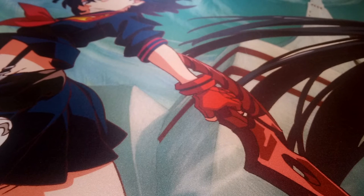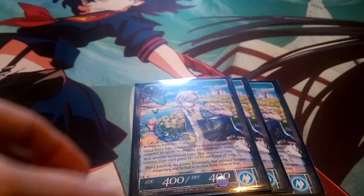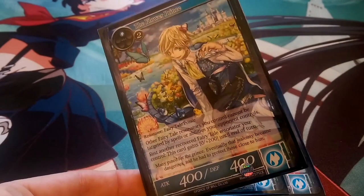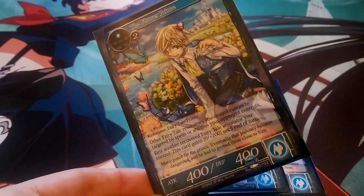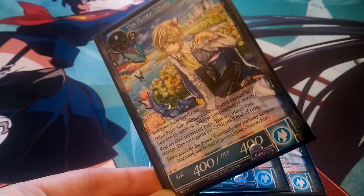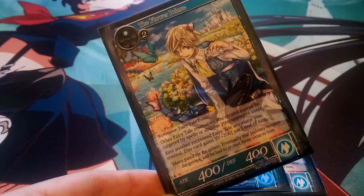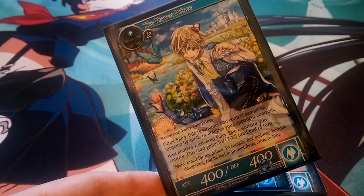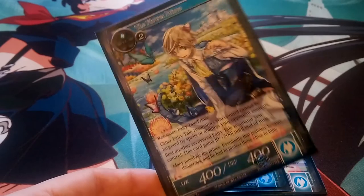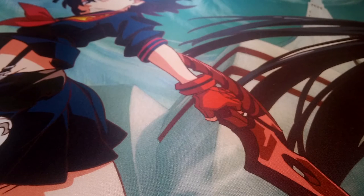Moving on to three-drops, we're running three of the Flower Prince. He's a three-drop 400-400, which isn't great, but he'll get a boost from our additions. His key ability is that our other fairy tale resonators cannot be targeted by spells or abilities our opponent controls. He also gets plus 200 defense if you rest another recovered fairy tale resonator, but we probably won't use that — he's mainly here to protect our other fairy tales from being targeted. That's why I'm running three rather than four.